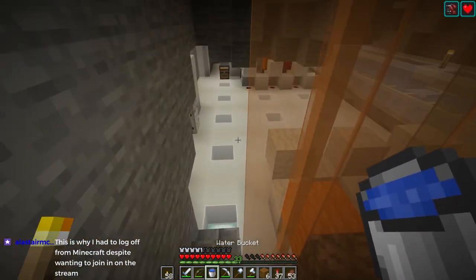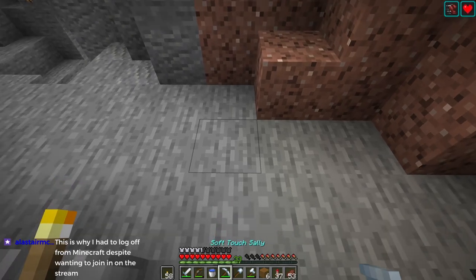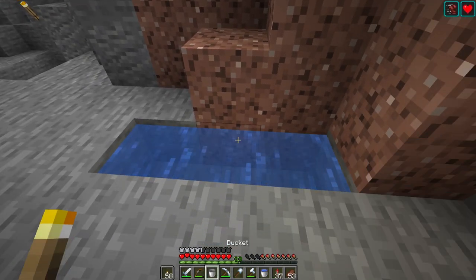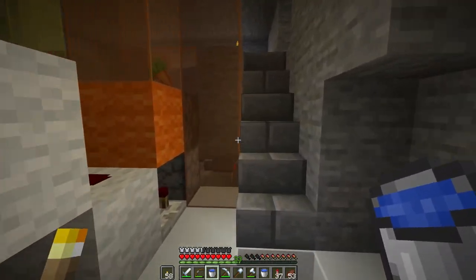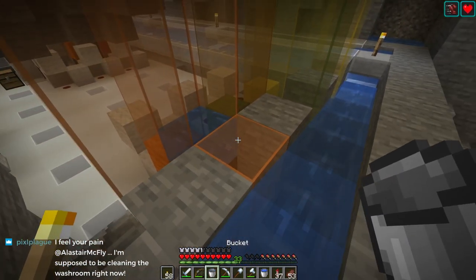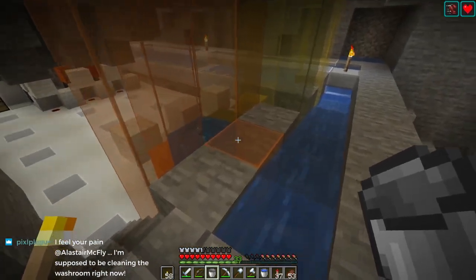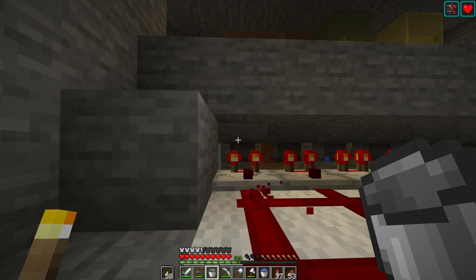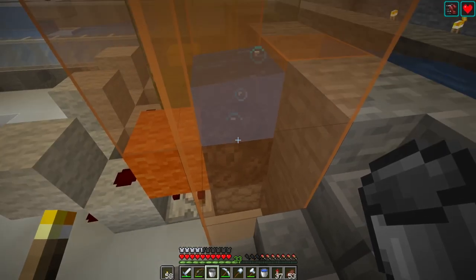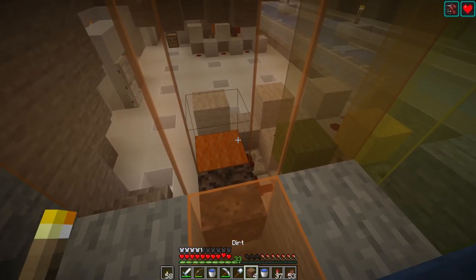I'll put an infinite water stream here temporarily so I don't lose a bucket. So it works — it spits items through the soul sand! Survey says yes, the carrots work. If I put more carrots in here — I did pick them up. That's going to be the solution: just replace that first block of glass with soul sand and go from there.